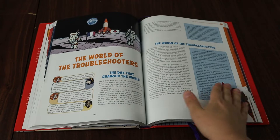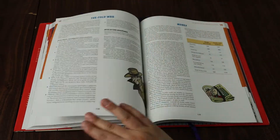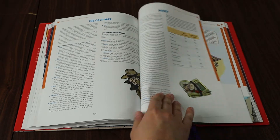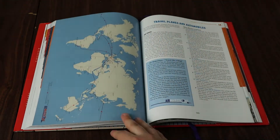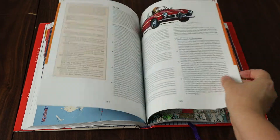Troubleshooters takes place in a cartoonish version of the 1960s. The game's main inspiration comes from the French-Belgian comics of the late 20th century, like The Adventures of Tintin. While the scale of this game is capable of being global, the main focus of this book is Europe, North America, and Asia. This choice of setting is in part because of its inspiration, but also this variety in cultures allows players a lot of freedom when creating a character.